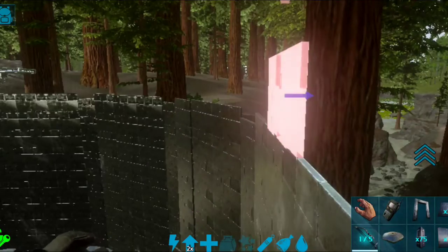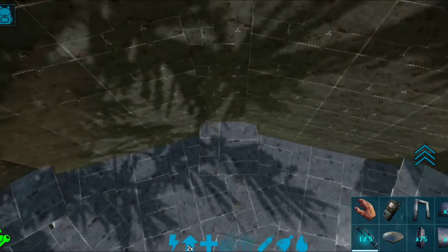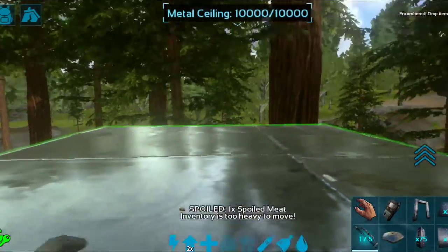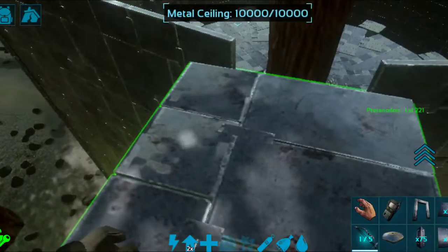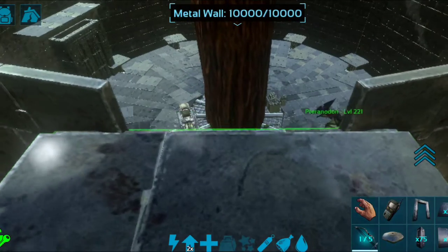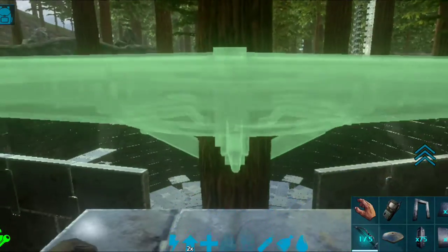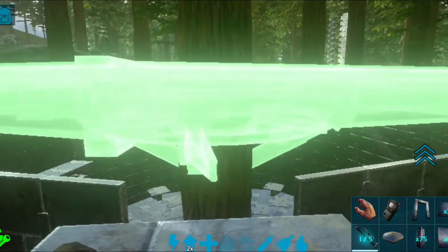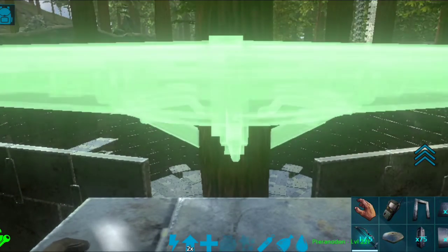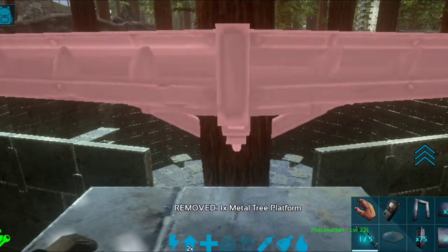Now that the walls are as high as they can go, come to a spot directly above one of your pillars. There's a pillar and ceiling here — come straight up from that and put a ceiling on the outside to stand on. This is how we put the roof on. Grapple up here, place a ceiling on the outside, then take another metal tree platform and clip it to the tree. Line the center point up as evenly as you can in the middle and place it down.